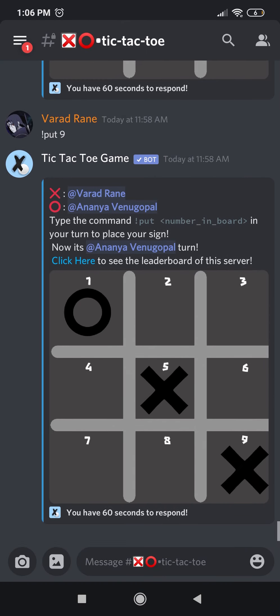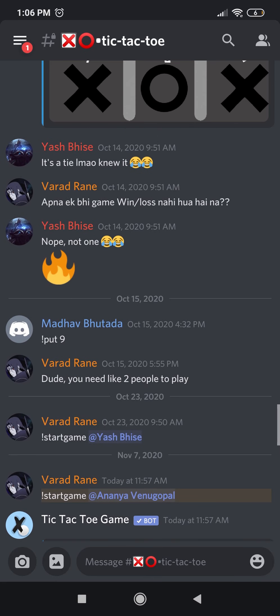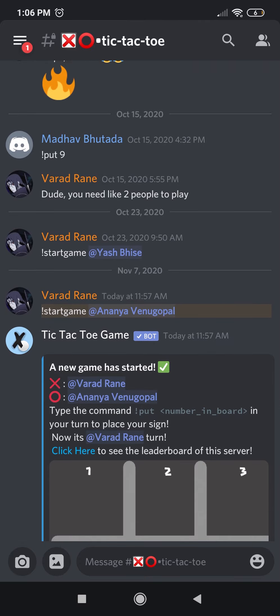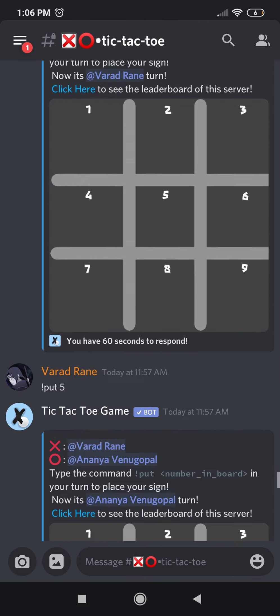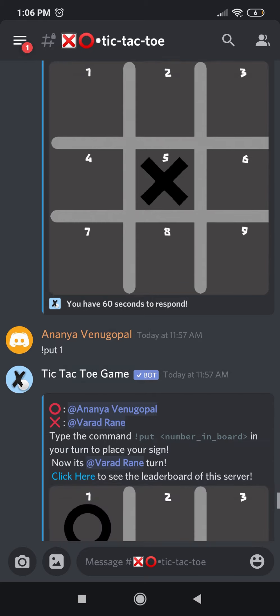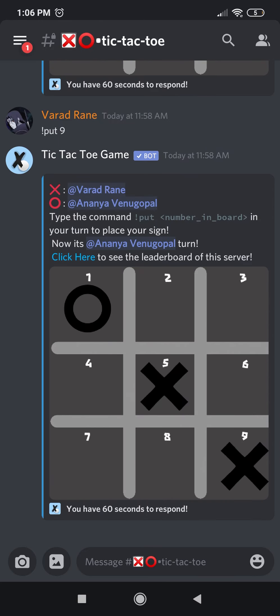The next channel is the tic-tac-toe channel. I'm sure you're all familiar with the game. You start by typing '!start game' and tagging the person you want to play with. After that you get the basic grid and you keep typing '!put' followed by a number to place your X's and O's. Fun, right?